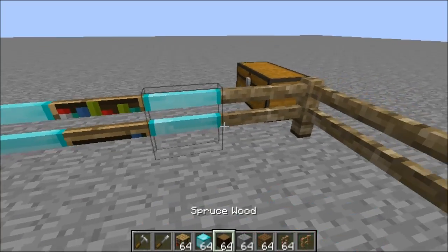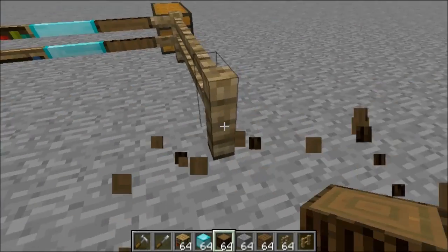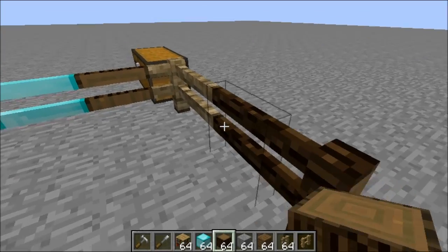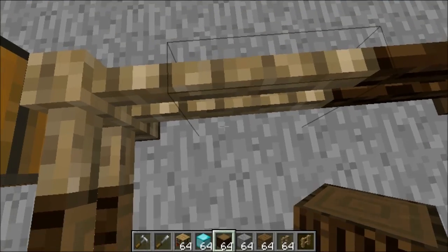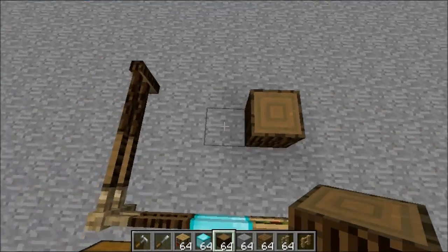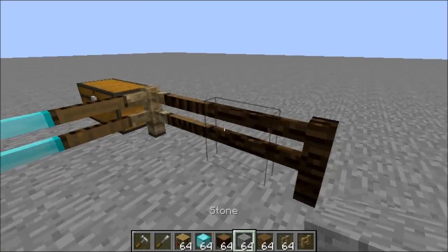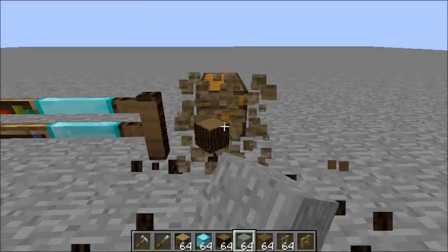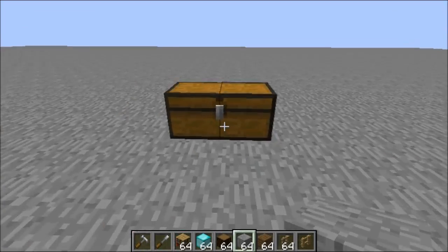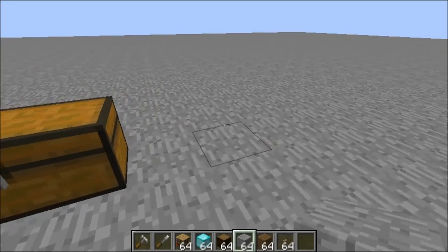For directional blocks like wood logs, you can have them sideways or up and down. As you can see, placing it sideways makes it go that direction, and placing it vertically orients it the other way — just like placing a normal sideways block. You just angle yourself to place it correctly with the Carpenter's Barrier.